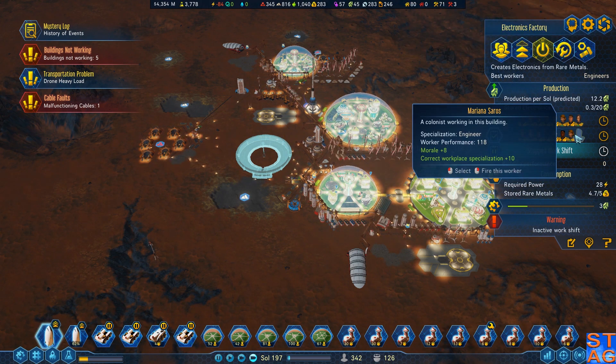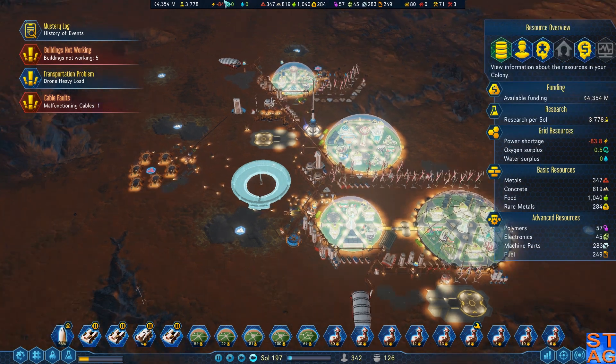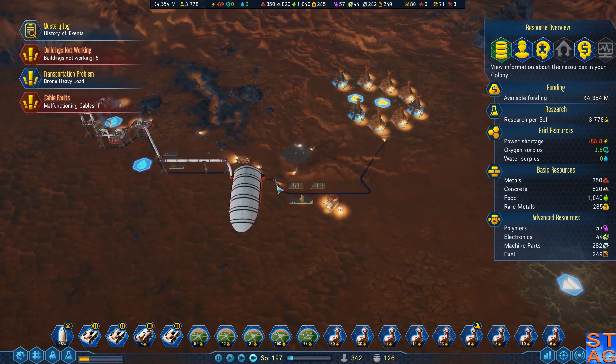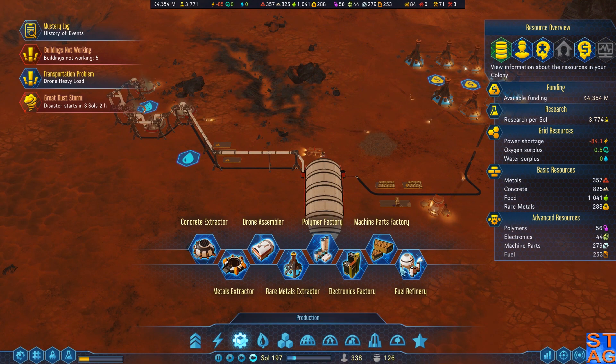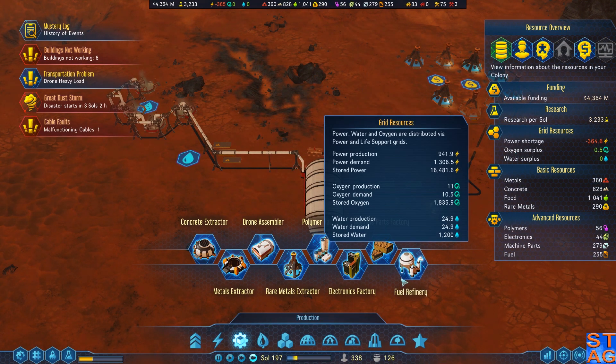I'm loving the fact that there's a ton of expertise going in here. Victor 1, head back to Earth. Victor 2 — both of them just dropped off a bunch of colonists in the new dome. So let's get some fuel refinery. I'm doing okay on fuel right now, but I could be doing better. Great dust storm approaching.